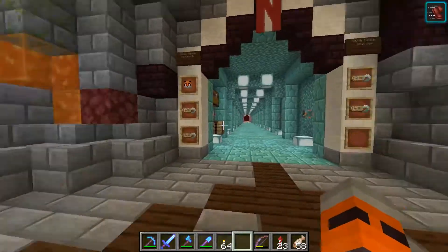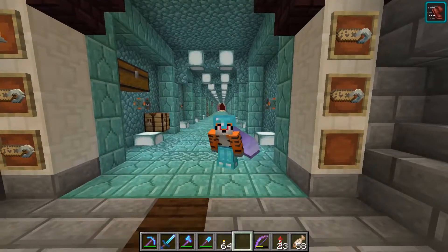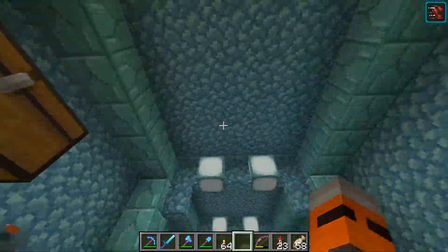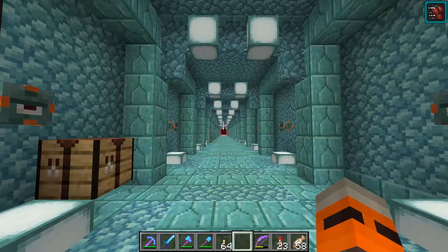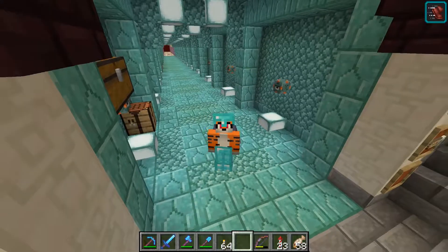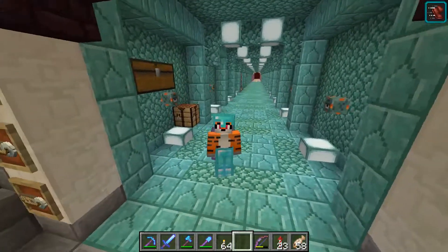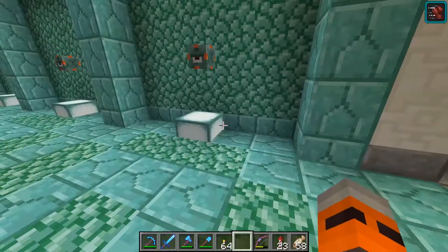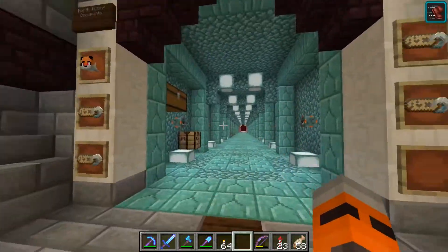This is actually the first tunnel that got constructed this season on the Beyond Vanilla server, and this was my tunnel — my base is down this way. This first section was done up with prismarine bricks because we've got our guardian farm off down this direction. For this video, I'm going to be trying to do this all in a single take with no cuts. Since we're in creative mode it should load up quickly hopping through different portals. This tunnel actually predates the hub itself.